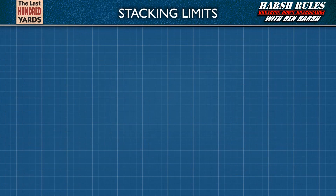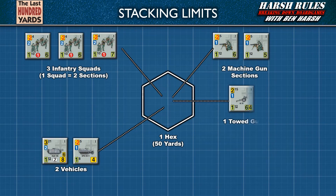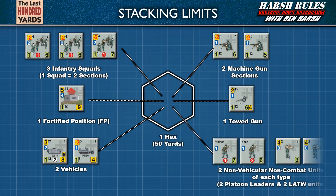Before we get into the mechanics of movement, let's talk about a hex's stacking limit. A player may stack a maximum of three squads, two machine gun sections, two vehicles, one towed gun, one fortified position, and two non-vehicular non-combat units each. Examples of these are platoon leaders and LATW — light anti-tank weapon — units. Riders and passengers do count towards the stacking limit, and two sections of infantry are equivalent to one squad for stacking purposes. The stacking limit is checked at the end of each platoon activation cycle, and the owning player eliminates any excess units.